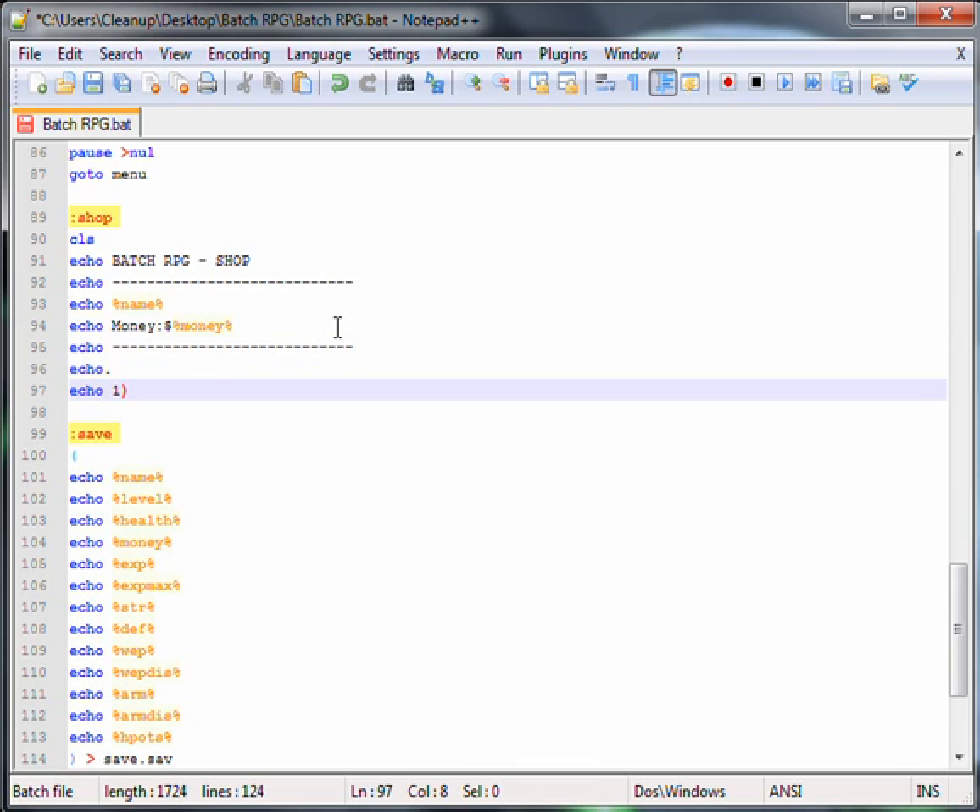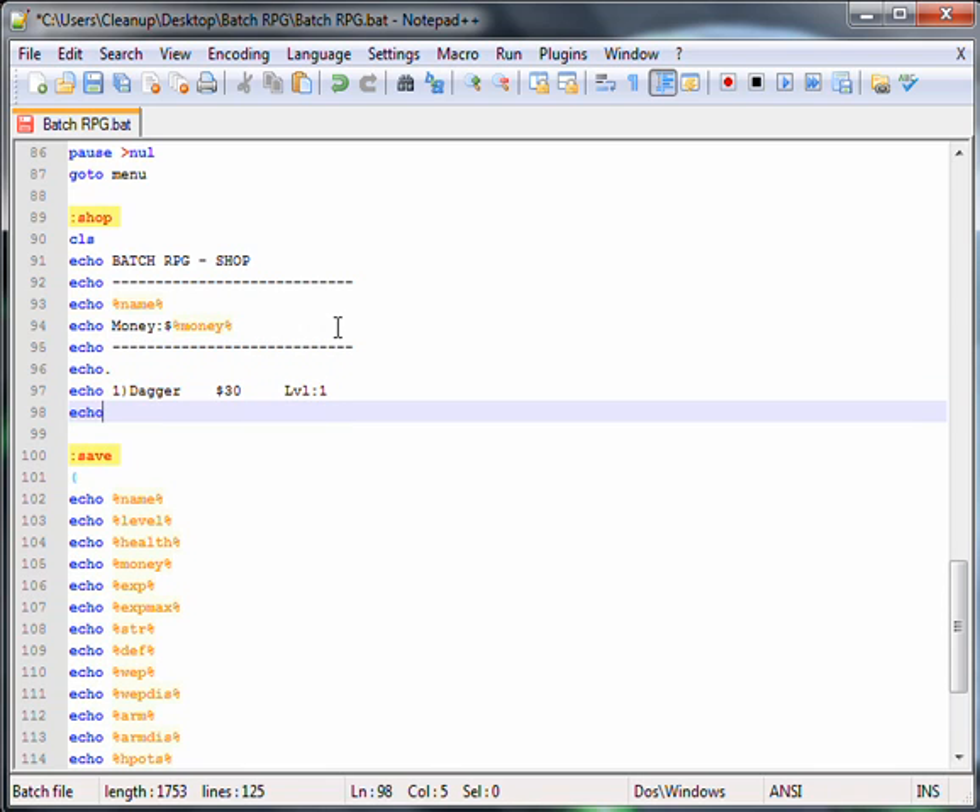Now to the options. I'll make one weapon — one dagger. I'll make it $30 and the level requirement is one. Then two: sword, I'll make it $70 and that's level 30.